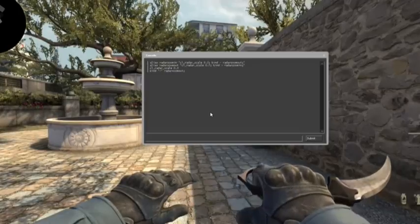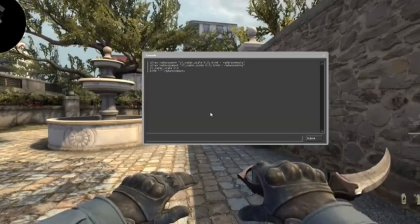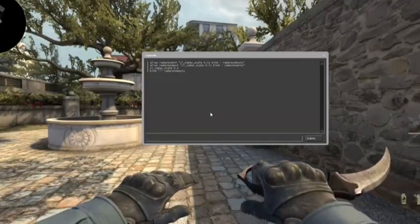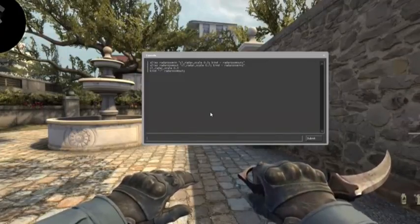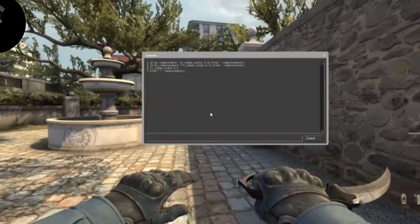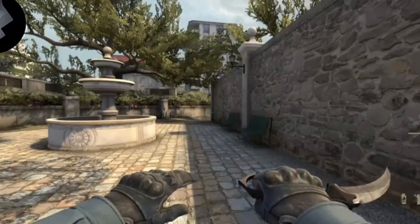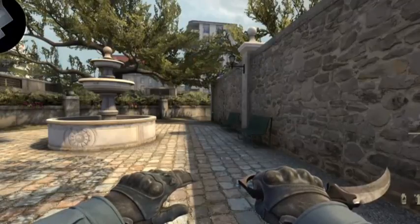A set of aliases that go hand in hand with that are radar zoom in and radar zoom out. These allow you to tap the key it's bound to in order to toggle the radar between zooming in and zooming out. Potentially, if you're on site and you know they're coming and you need more precise locations, you can just tap the bind to zoom in more and get a clearer overview of exactly where they are.